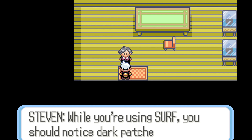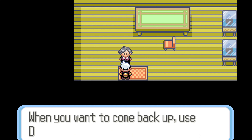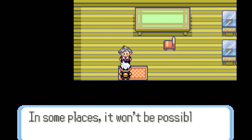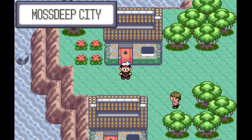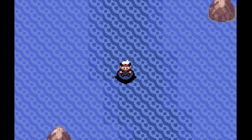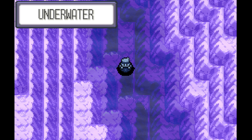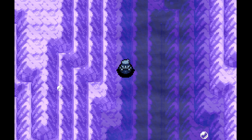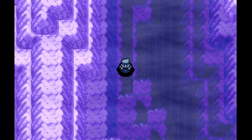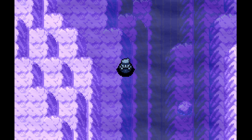You'll notice dark patches of water and use dive if you come to deep water — you'll drop to the sea floor. When you want to come back up, use dive again. In some places it won't be possible to surface though — so then I guess we just drown. I'm not exactly sure where we're supposed to be going, but I know we're supposed to be diving, so I went and got a Tentacool just to navigate a little better. We'll be able to find the solution without too many issues, hopefully. Puzzles are not my strong suit in these games, but we'll see what we can do.